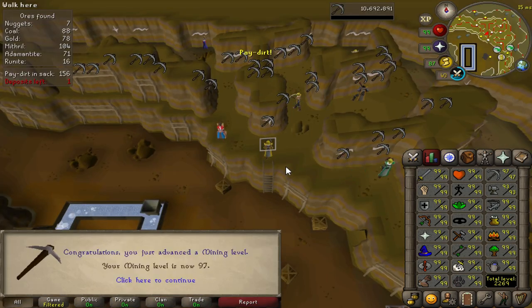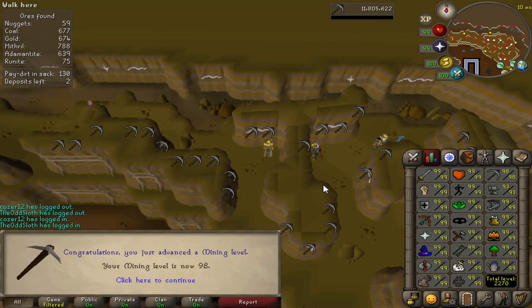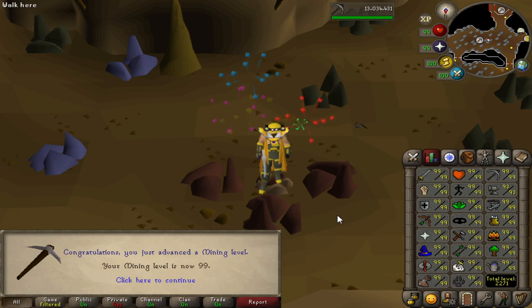First level of the video coming in — that is 97 mining, eight levels left to go until max. And that is 98, seven levels left to go until max. All of those hours at Motherlode Mine have paid off, and this is going to be the final bit of experience for 99 mining. Six smithing levels left to go and that will be max.